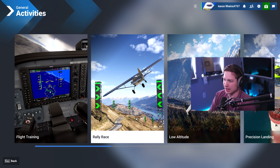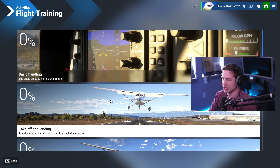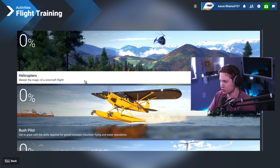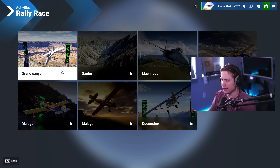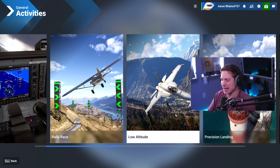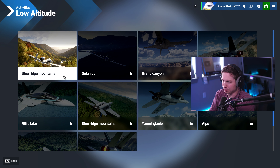Now onto activities. This is going to look very familiar because it's essentially like it was in 2020 — flight training. You'll get a better flight training feel when you do it in the career because you'll actually have to go through steps, not just pick whatever you want. But if you want refreshers, you can go there. Rally racing — if you watch the video on the ranked mode, that's included in that, but if you want to do individual races you can do it right there as well.